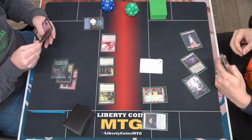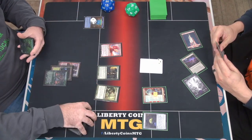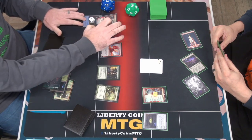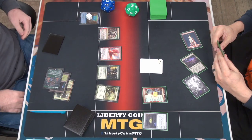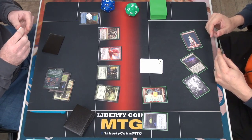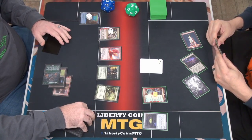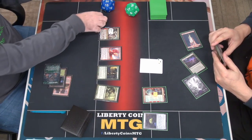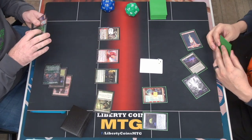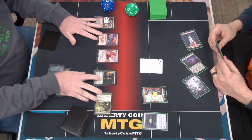I will be ready to take more damage from the dragon. Let's play Domri, Anacropulse. We're gonna go up, add a red, sack this to add two red, add a green, and we'll play Thunderbreak Regent, and I will move to combat.